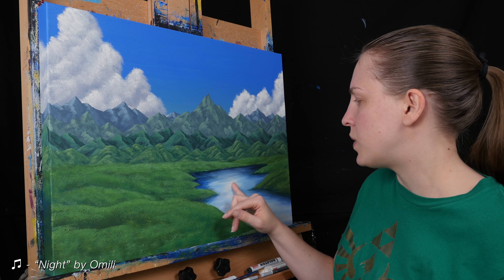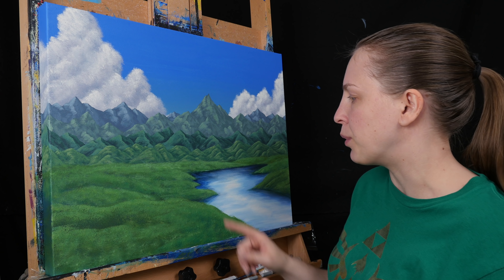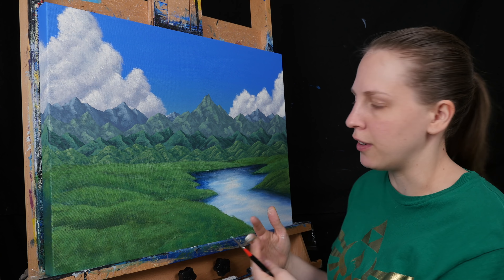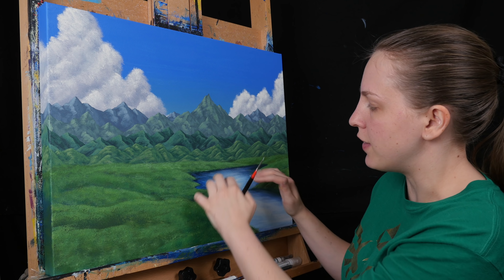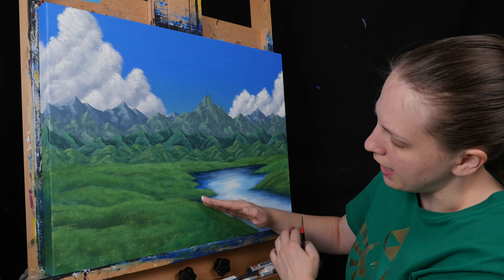For the water, I had used the white to kind of bring in a highlight in the middle, and then I used some Prussian blue and sap green to bring in some shadows right on the shoreline, just so it didn't look just pure bright white and blue for the entire part of the water. I wanted to have those shadows right on the edge. Wherever the hills touch the water, I brought in some sap green and Prussian blue.